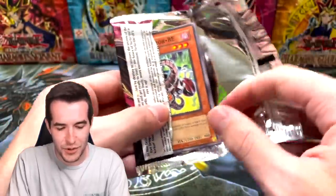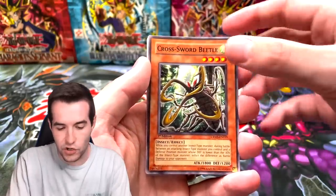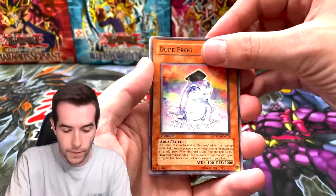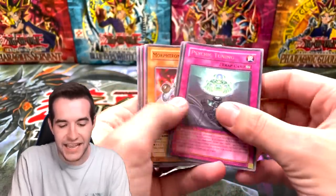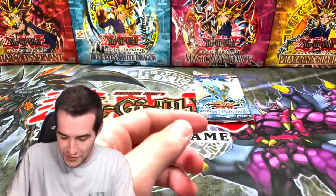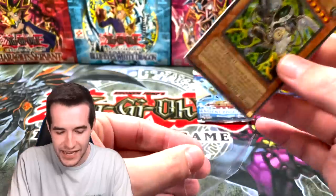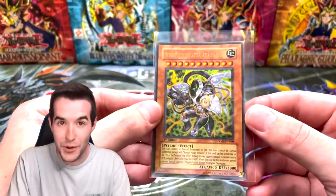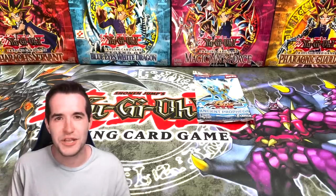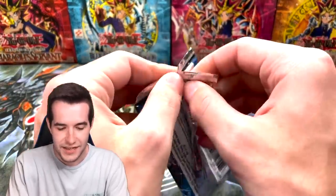Red Dragon Archfiend Assault Mode ghost rare — come on! Spell Reactor RE, Cross Sword Beetle super rare, Solar Nutrients, Dupe Frog, Psychic Tuning — and there's an ultra rare right after it! Wait, the Ancient Prophecy were before that — interesting. Hyper Psychic Blaster assault mode — so we got an assault mode AND an ultra rare! That's pretty good. We're ending it with the final pack: Ancient Prophecy first edition!